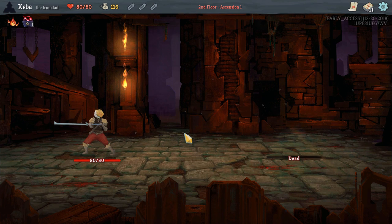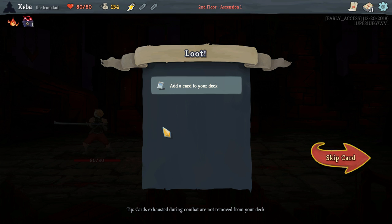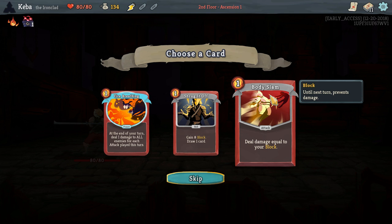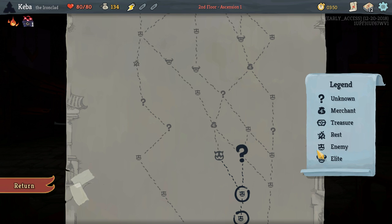Kill that Jaw Worm really quick, and we've got one more easy fight up ahead. We've got a potion — this particular one is going to give us two energy so we can go above our max energy, which allows us to play more cards in that turn. Body Slam — very good, though we don't have a whole lot of block synergy at the moment. Shrug It Off gives more card draw and you get block on top of it. Block helps mitigate some of the damage you might be taking.